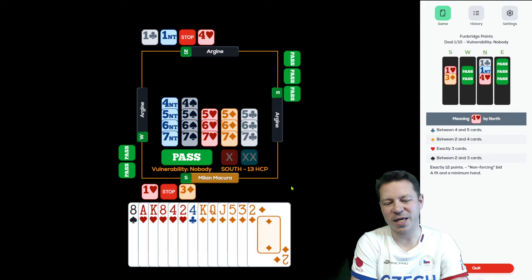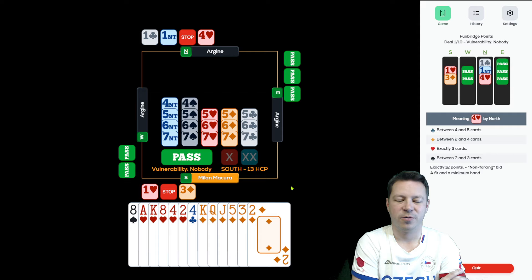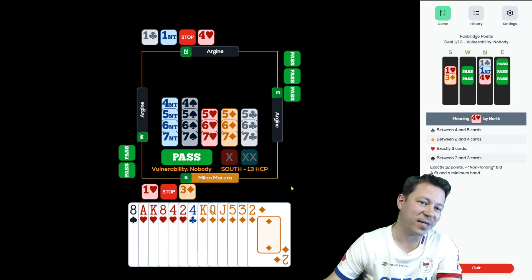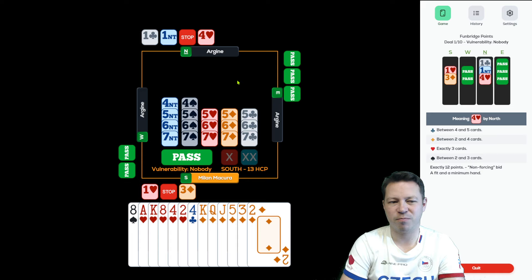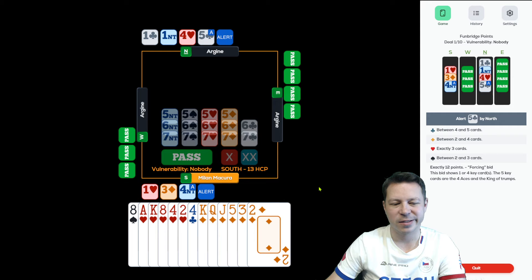Now I need 2 aces and a queen. If I ask for key cards, is there a chance that we are going down? Well, definitely there is, because partner just might have the black suits. But since he jumped, this is the minimum and the maximum. 12 high card points is not a minimum if it is 2 aces and the queen of hearts — that's actually the super maximum, what I need. So very tough here, but partner showed the preference in hearts. I will try to ask, but I'm not very happy about it.